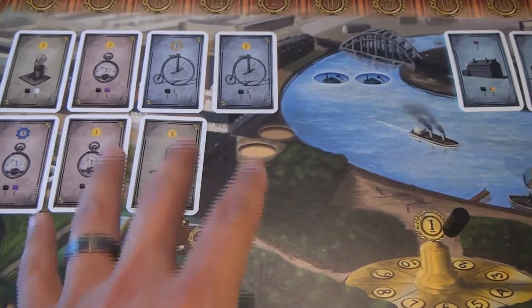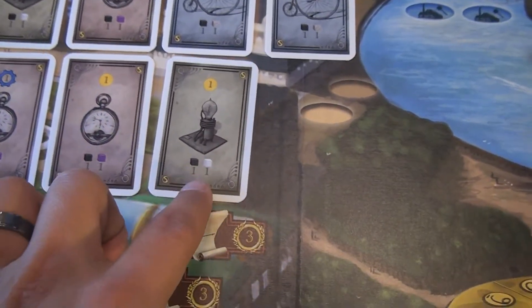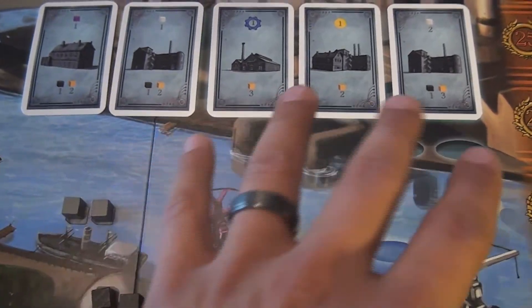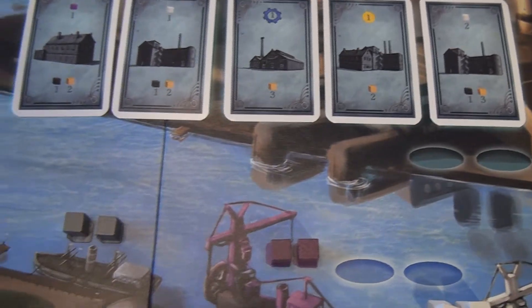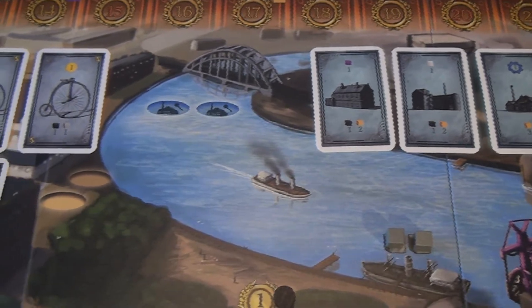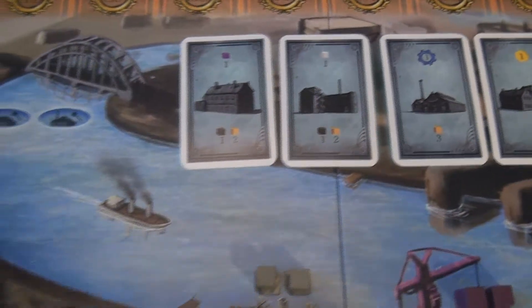What each of these areas does is quite simple. The upper left-hand one allows you to produce inventions — producing inventions simply costs you whatever resources are on the bottom, and you get whatever is on the top. Another area allows you to build factories, where you pay the resources shown to produce that factory. You can also run your factories, producing whatever resources are shown at the top for all accumulated factories.